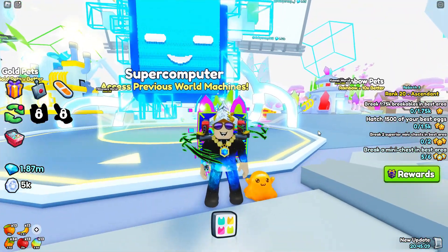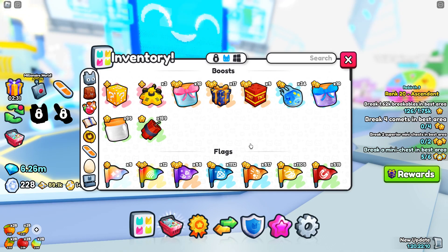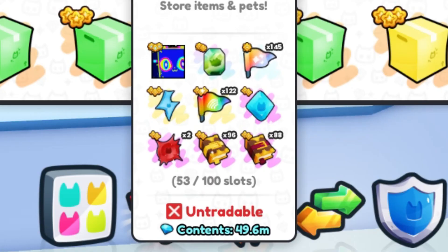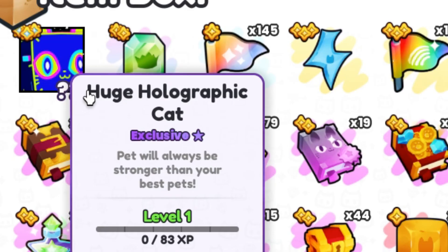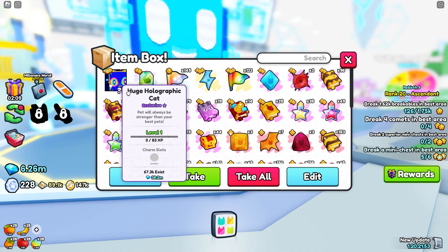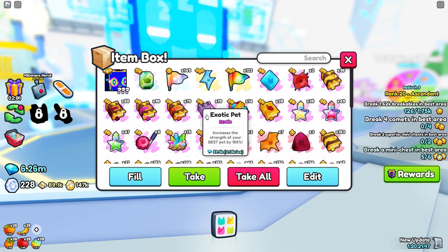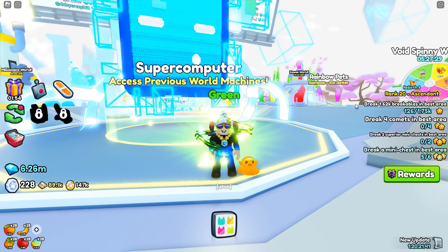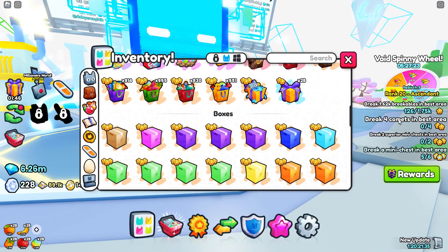Overall, this void chest was definitely a W because I got this huge right here. Let me put this all inside a box and see how much it's worth. I've gone ahead and boxed it up. Ta-da! 49.6 million dollars - that is the most so far. We got our huge holographic cat along with royalty, shiny, and all these enchants, potions, and other stuff. This is definitely our most valuable box.